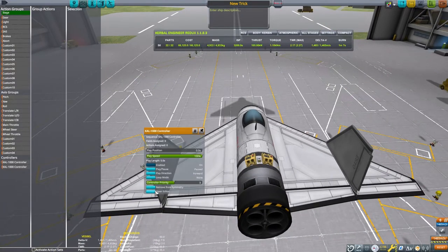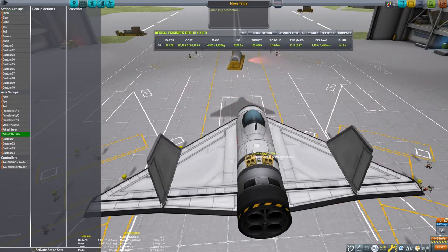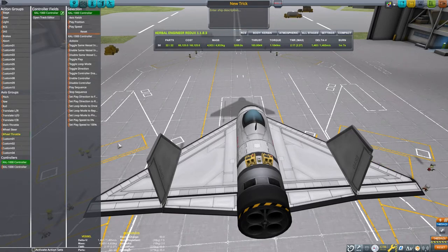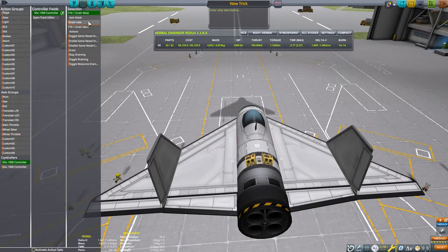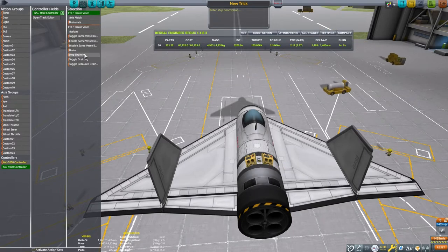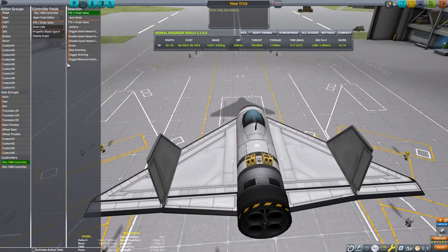If you're watching the video carefully, you'll see that I accidentally set the wheel throttle as what they were bound to, and I will fix that shortly. The first CAL has its play position bound to the throttle, and the second has its play speed bound to the throttle. The drain valve drain rate and the propeller deployment angle are bound to the first CAL-1000, and the action to drain the drain valve is bound to the second CAL-1000. These are crucial steps — make sure you get those correct.